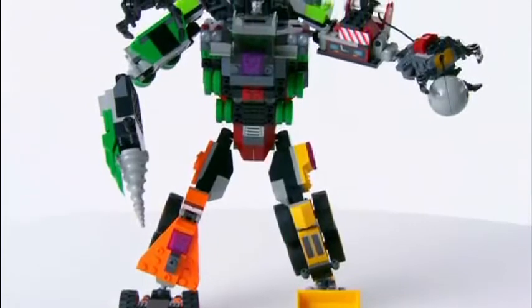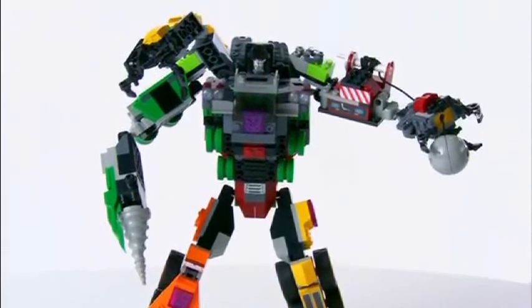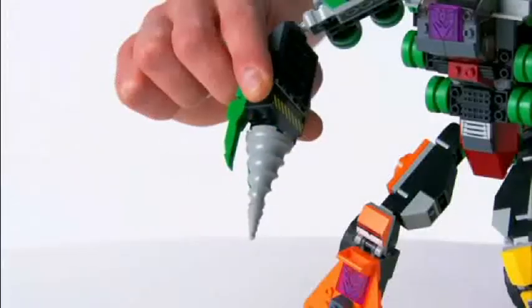Or combine all four vehicles together to build Devastator in his giant robot mode, complete with his wrecking ball and spinning auger.